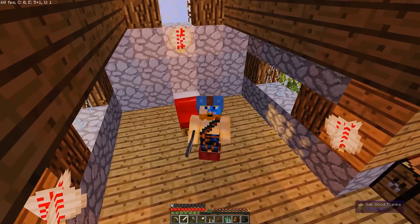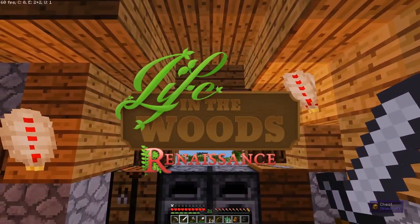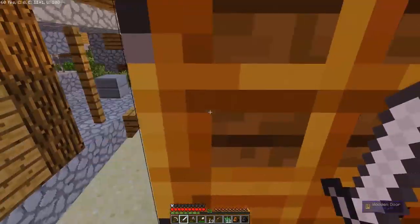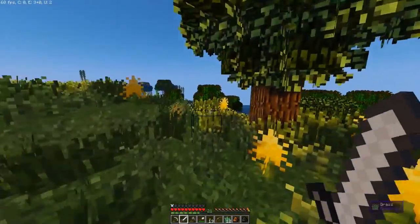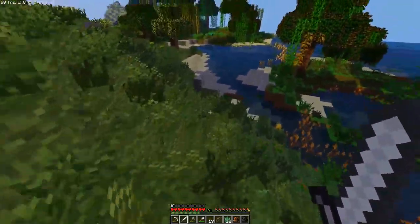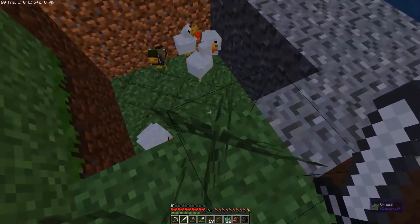Good morning, guys. What is going on? Unite the Clans here. We're back with another episode of Life in the Woods. I've been doing some work — I learned a little bit about how to cook food. The one thing I'm having trouble finding is eggs. There are chickens around here, and I've dug a chicken trap and let a few of them in. We'll see if there are any eggs waiting.